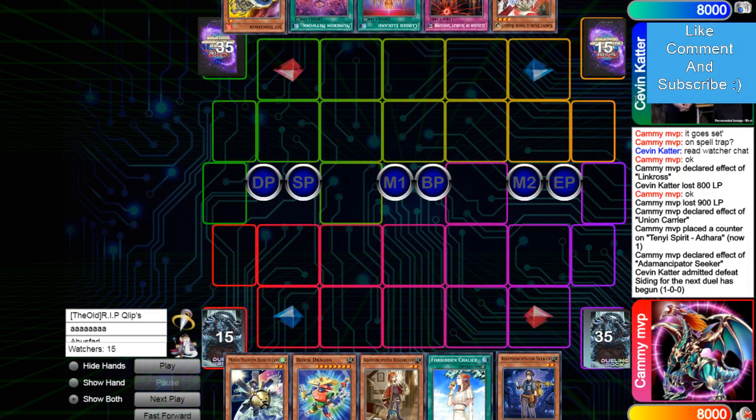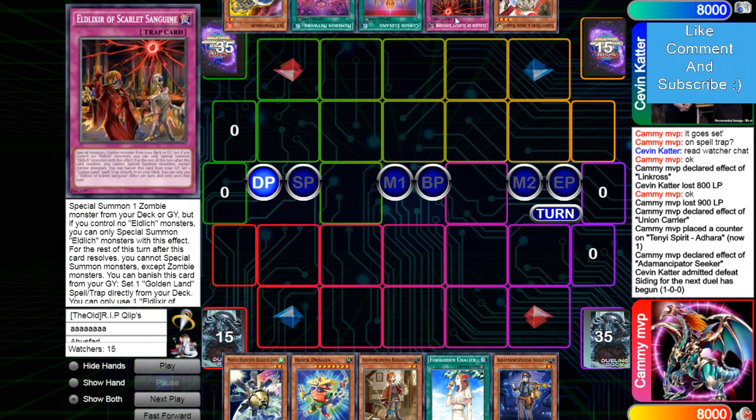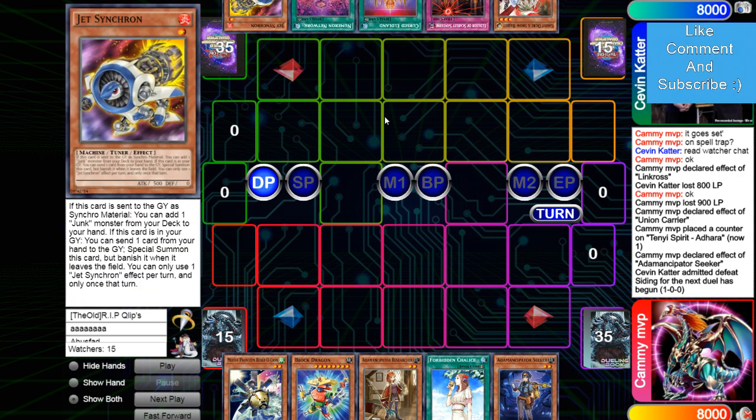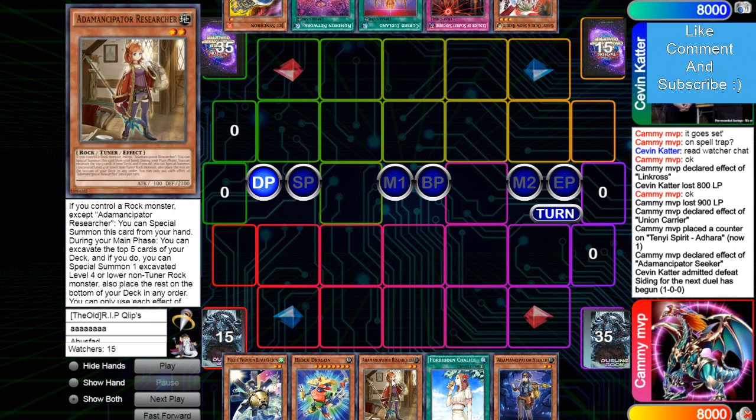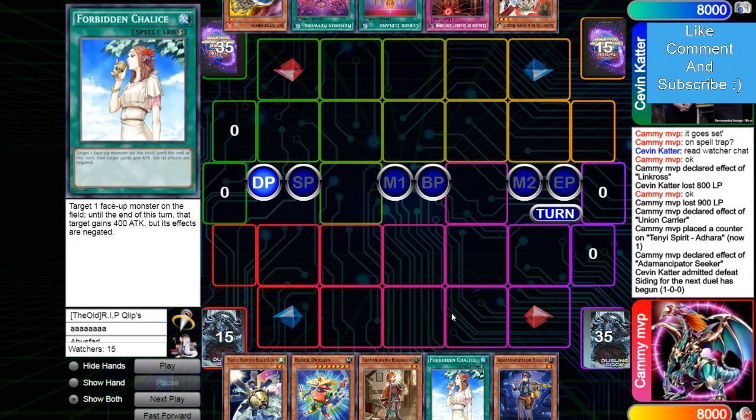Game one could have been played a little better on the Eldlich side by activating Walk Arrow the turn before when normal summoning Jet. Now game two — the opening is Seeker, Chalice, Researcher, Block Dragon, O-Lion. Chalice is pretty good here. Chalice and the Earth Kaiju are starting to be side-decked or even main-decked in the Rock deck because good players are holding Zexal to play around Gamma and Imperm, so you still need cards to get around that.